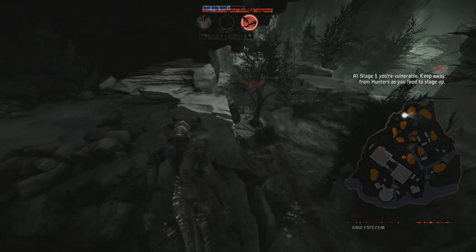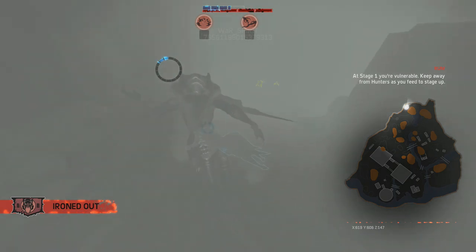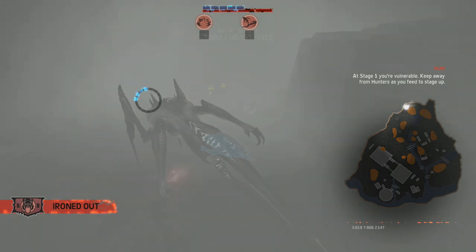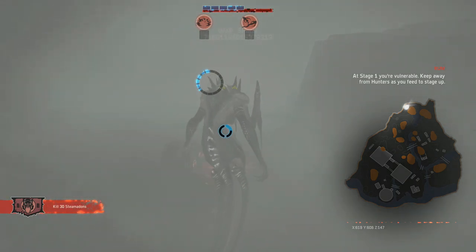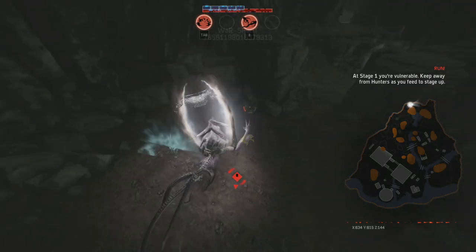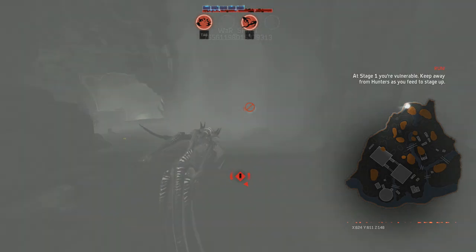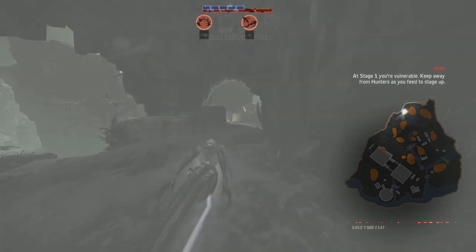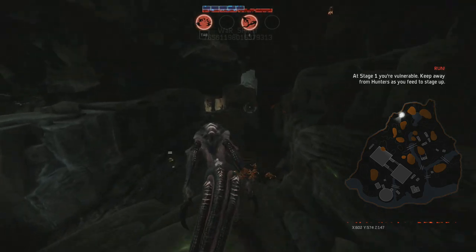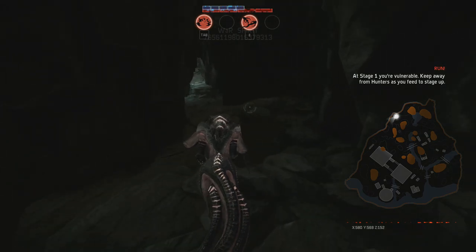The Wraith is the sort of assassin type class in Evolve. It's the fast-paced, low health, weaker monster with high burst damage and lots of escape mechanics, which has made it a highlight of the beta — because there are a lot of frustrated people trying to catch up to the Wraith. It moves so fast and can do these crazy teleport abilities.